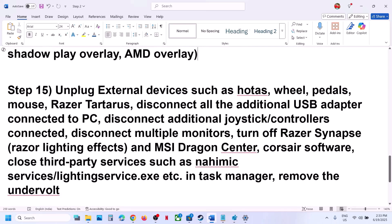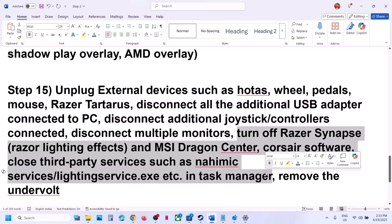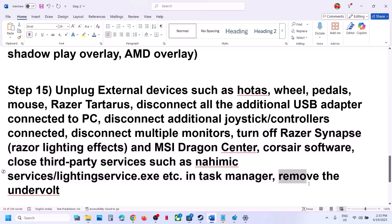The next step is to unplug all external devices you are not using — such as wheels, pedals, USB adapters, extra controllers. Disconnect extra controllers and multiple monitors; try launching the game on a single monitor. If you have any third-party services or applications running, close them. If you have undervolted your computer, remove the undervolt and then launch the game.